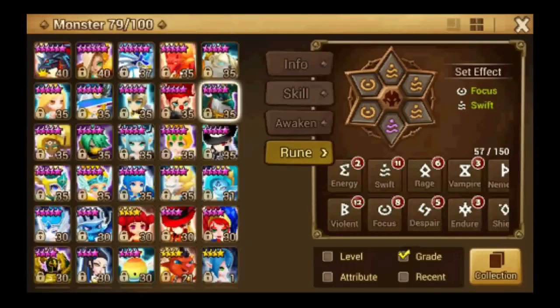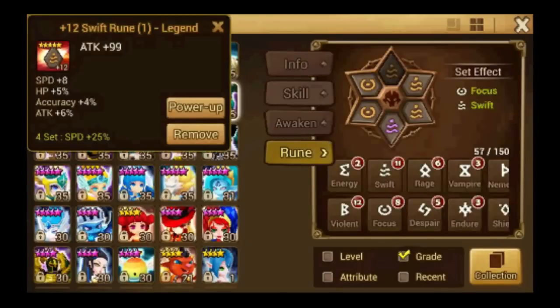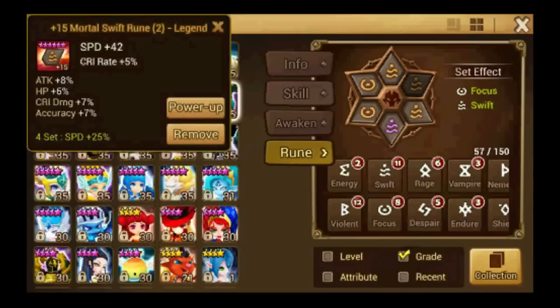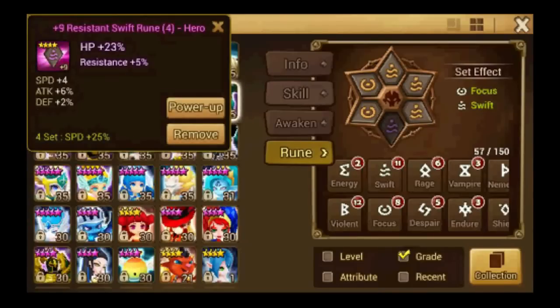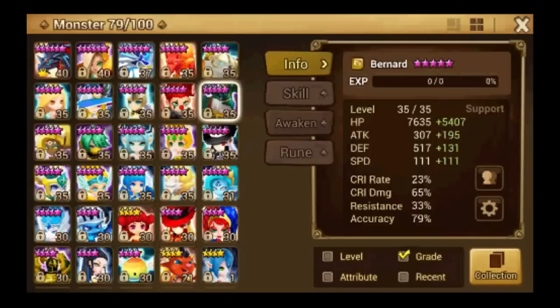For Bernard I'm running Swift Focus. Slot 2 is speed, slot 4 is HP, slot 6 is accuracy. You really need high accuracy to land the debuffs. He's sitting at 80% right now.